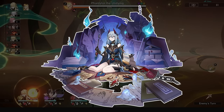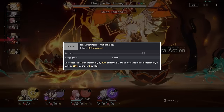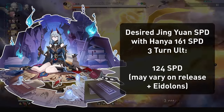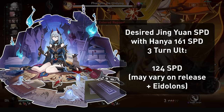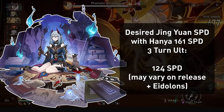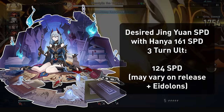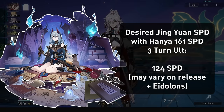Finally we have Hanya, revealed in the in-game trial. She gives 20% of her own speed for 2 turns on her ultimate, and with an assumed 3-turn ultimate, you only need 124 speed on Jingyuan if she's at 161 speed. The buffs she gives vary on her own speed, so it will depend on how fast you build her, and we don't know her Eidolons, which may give her duration increases or speed increases to allies, so this is theoretical for now.